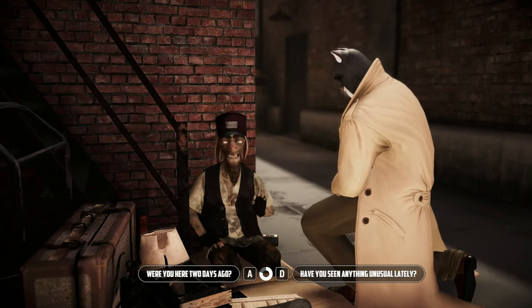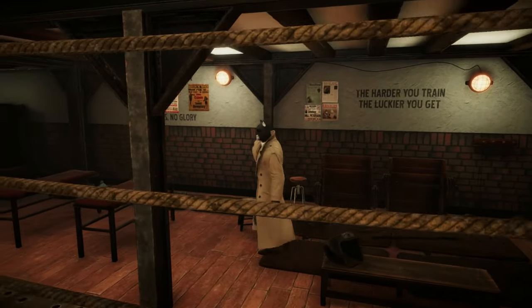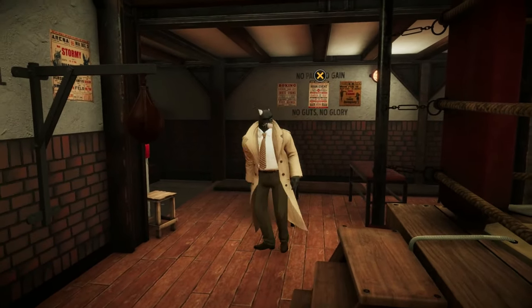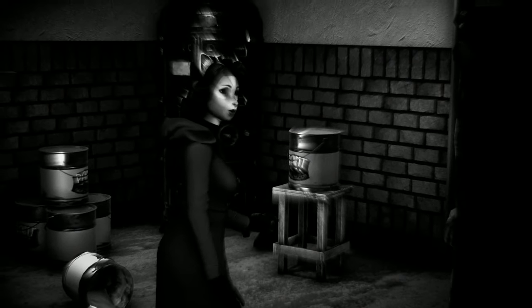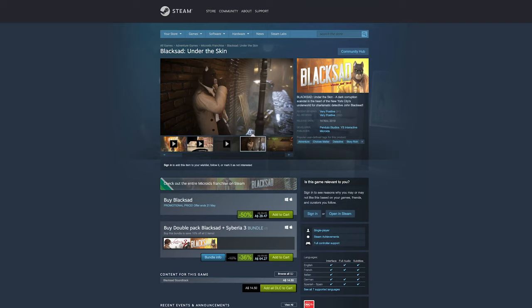With choices that matter, you can influence the development of Blacksad as well as multiple endings. A compelling narrative that handles mature topics and a charismatic main character creates an excellent detective title. Blacksad is a great buy for players who want a dark detective story with real choices, or anyone who wants to play as a cat wearing a suit. Blacksad Under the Skin is available on Steam and should run on Macs back to 2014 with a 2GB or more graphics card.